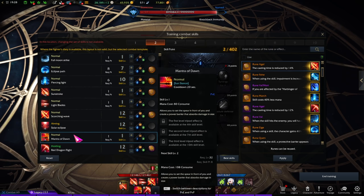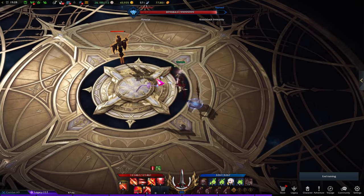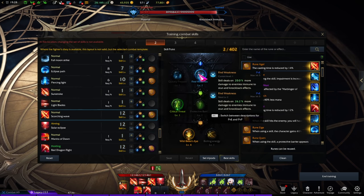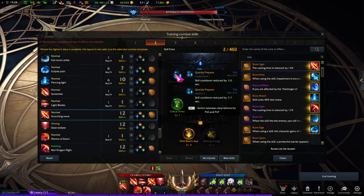Mentor of Dawn works just fine, but I think it's much better used defensively rather than offensively. Think of it as a panic button — in case you screw up, misposition, or something happens and you can't dodge or react, just press this button because it grants a pretty hefty shield. In my opinion, that's always better than using it offensively, because you'd be giving up an extra shield in a dire situation. Scorching Wave — I definitely want more damage since my rotation has enough cooldown reduction. If you don't have enough cooldown reduction, use the Quickly Prepared tripod.